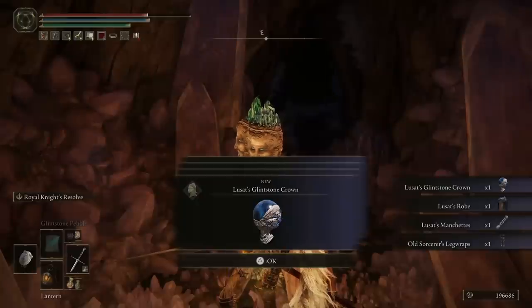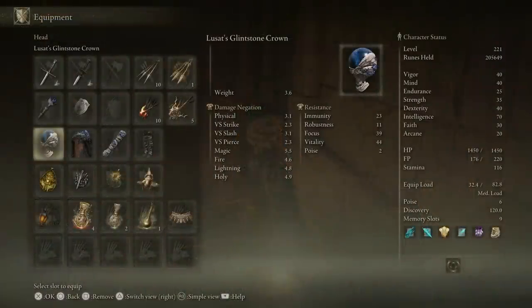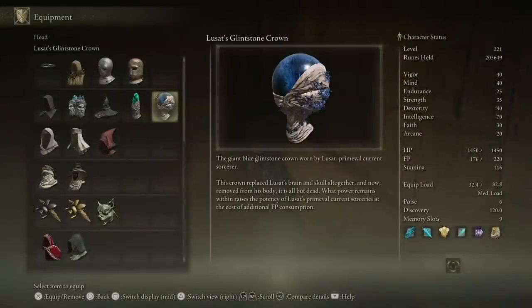And there it is — the Lusat's Armour Set, nice and amazing. Here are the stats on screen for you guys so you can see exactly what you're getting your hands on. If you pop on the helmet, it will give Lusat's Prime Evil Current Sorceries an additional buff, but at the cost of FP consumption. Hopefully you have enjoyed this video — if you have, slap the thumbs up and subscribe with post notifications turned on. Thank you so much for all your support, but as always, up until the next time, I'll see you in the clouds.